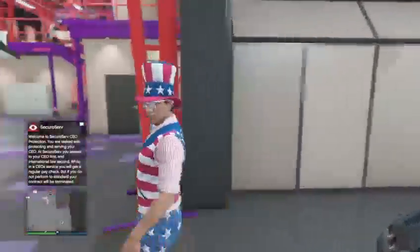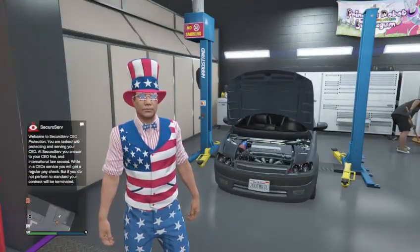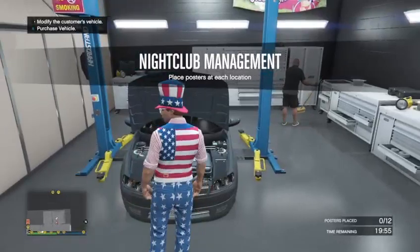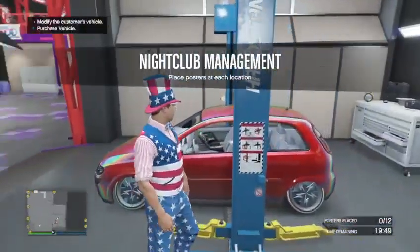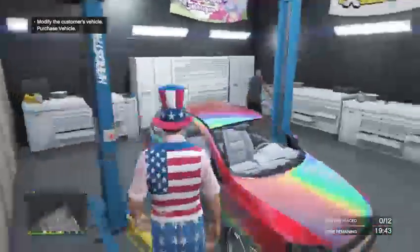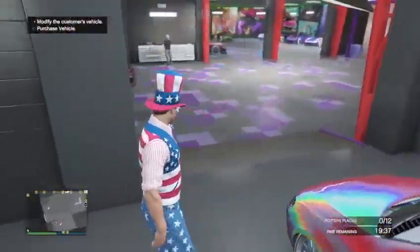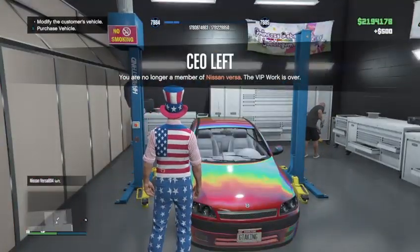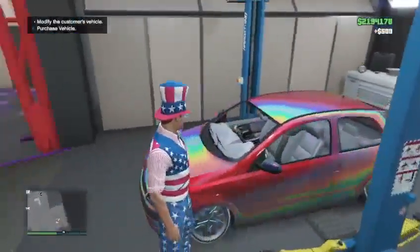Once nightclub management starts, we press right on the D-pad on the service car that we want to mod. Nightclub management has started and we've modded the service car. Now he's going to open his pause menu, go to Online, go to Find New Session and leave — the one that started up the nightclub management — or he can just quit his game application. Now the nightclub management is over, and we can buy our service car with the mods on it.